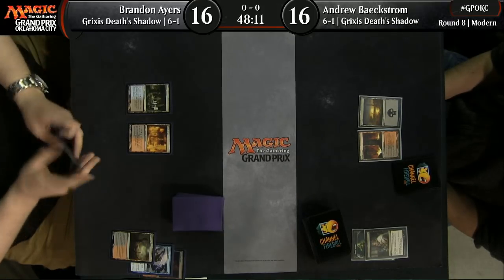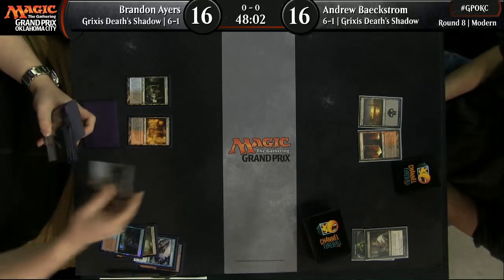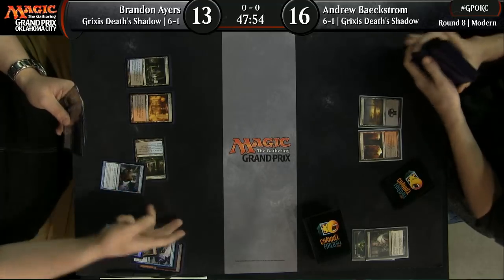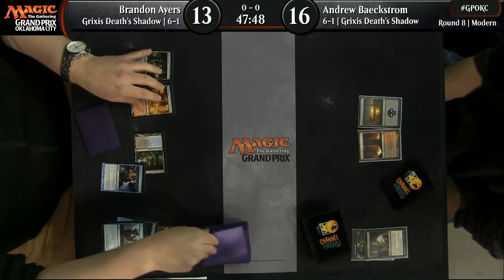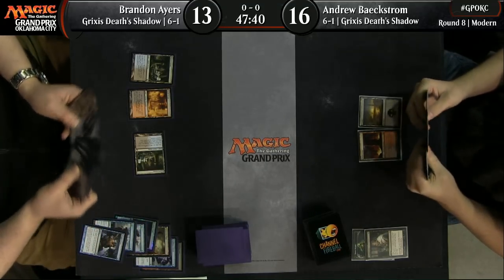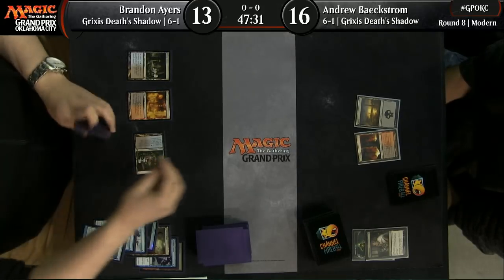Either version of Liliana is very, very good in this matchup, because you just need to continue to gather an advantage, and both of those do that quite well. It looks like Andrew Beckstrom is not doing so well with his mana — one way you can tell if you have bad mana is if the basic land shows up early. His second land was a Swamp, so there's almost zero chance he would naturally play that on turn two. He's probably going to be short on blue.